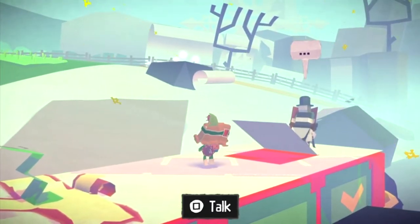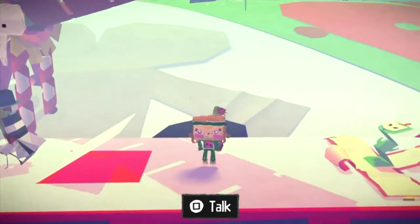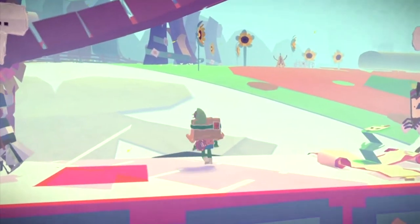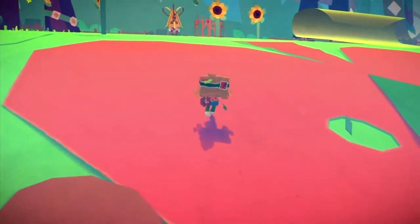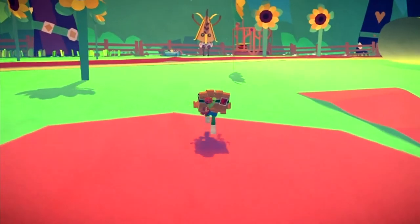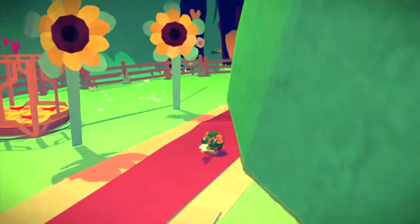For the next paper craft in this level, heading from the tree that you just took a photograph of, if you head towards the center of the map there should be a canal boat. Jump off that and head towards the green area.